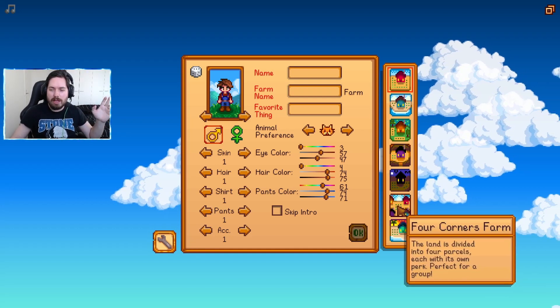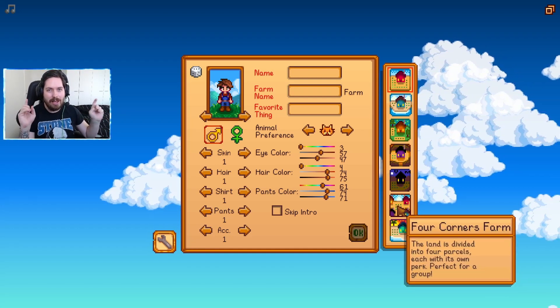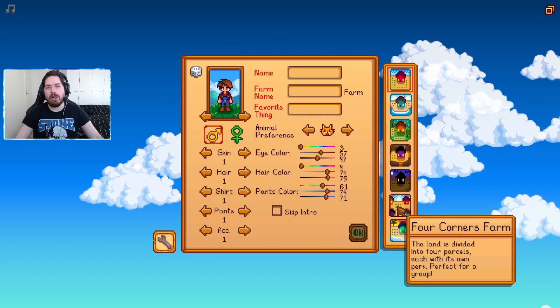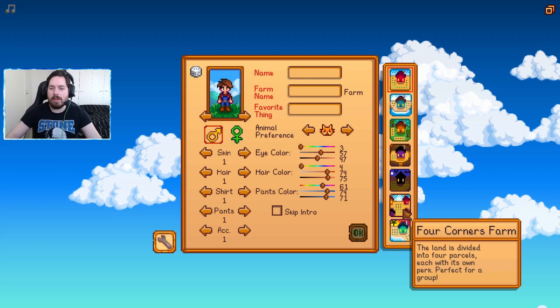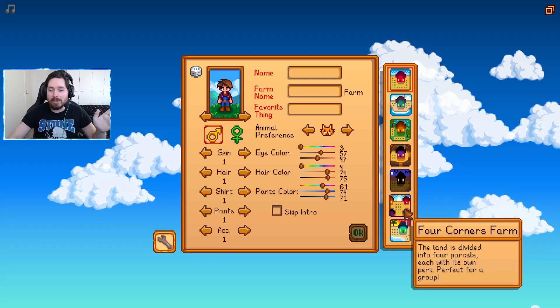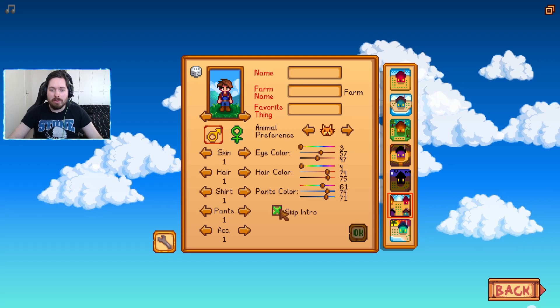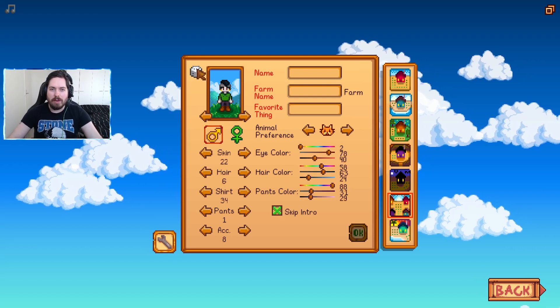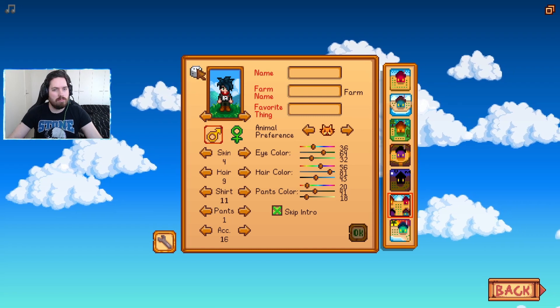I learned so much from my first time. If you want to check out the previous series, here it is — links are in the description. But this is going to be a new farm. We are going to be using the Four Corners farm because it's the only way possible to do this challenge. We'll skip the intro and just give it a good randomise until we love it.